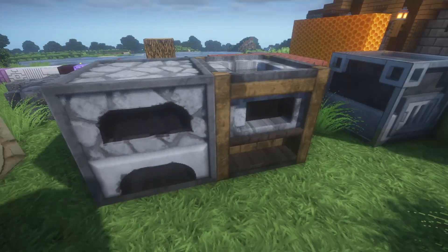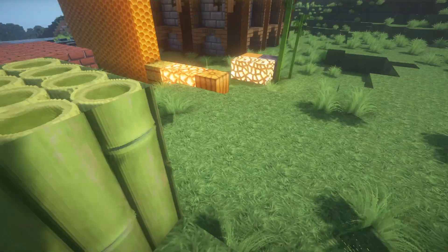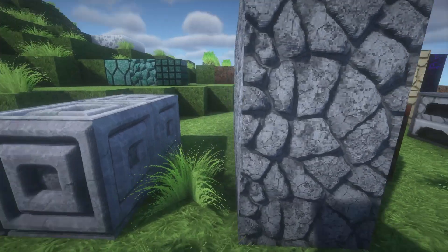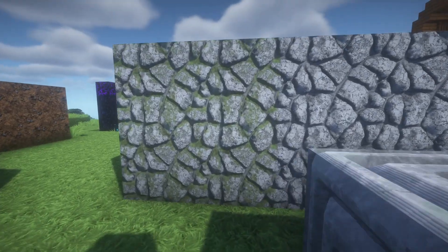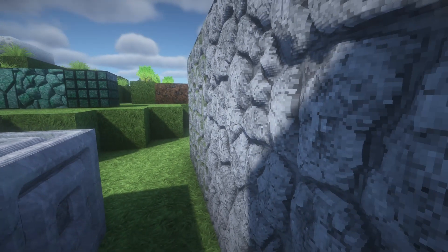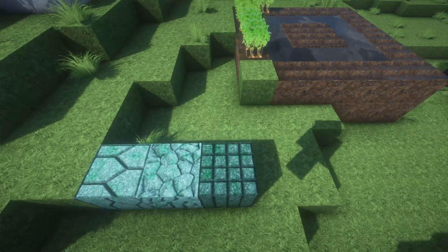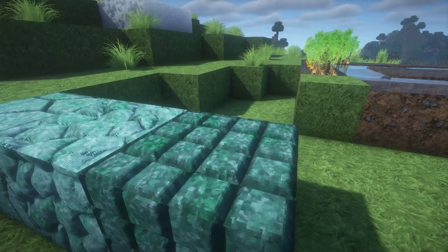And then these furnaces also have a ton of depth. And then the bamboo, of course, which looks just amazing. I can barely even comprehend that this is even possible in Minecraft. You got the chiseled stone bricks, and then mossy cobblestone and regular cobblestone — like the amount of depth. And then you got all the prismarine blocks, which also just look amazing. I love the dark prismarine.